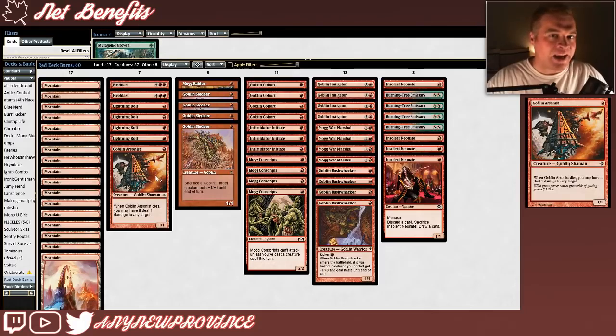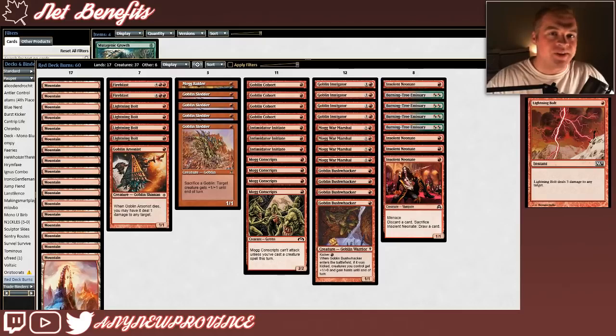Our last package is a little burn that doubles as interaction, starting with Goblin Arsonist. It costs one red mana for a 1/1, and when it dies, you may have it deal 1 damage to any target. Being able to sacrifice it at instant speed to kill a Spellstutter Sprite is fantastic, and Goblin Arsonist also makes combat a nightmare for other aggressive decks. We're also running 4 copies of Lightning Bolt — the best interactive burn in the format — costing one red mana for an instant that deals 3 damage to any target.